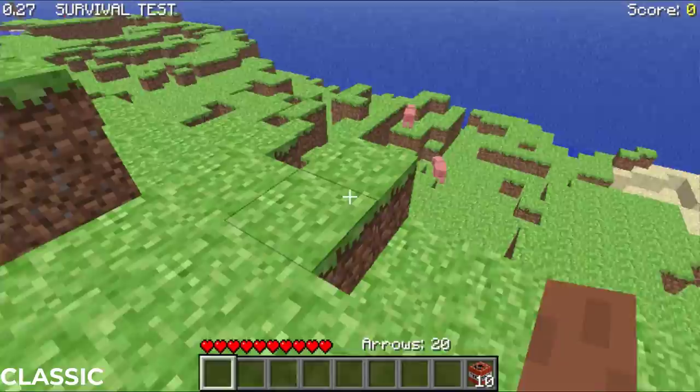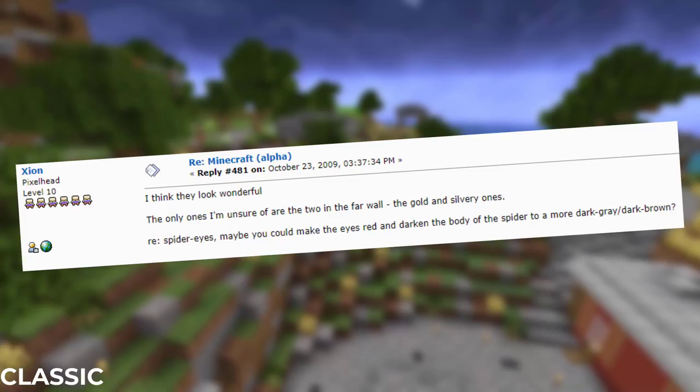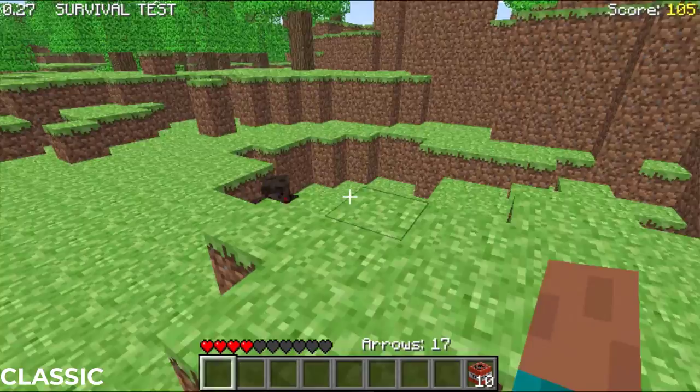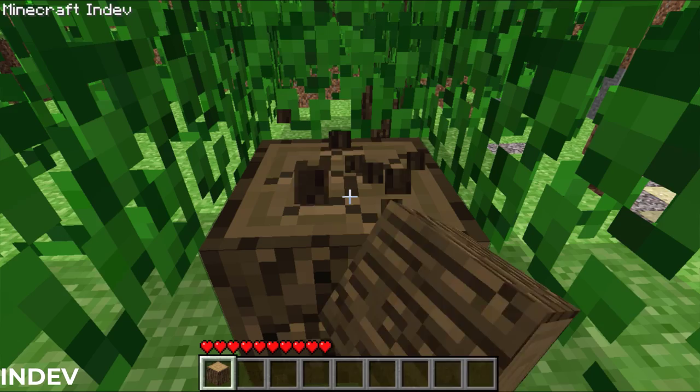Just about 28 minutes before the release of the 0.26 survival test version on October 24th of 2009, Notch changed the color to a darker color at the suggestion of Zion on the Tigsaws forums, so they were no longer that brownish color. Spiders were officially the fifth mob added in the survival test version. At this point, spiders could not jump very far, they gave the player 105 points when killed, and the spider's eyes did not glow.